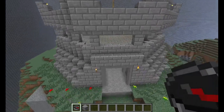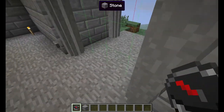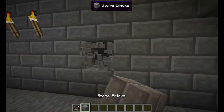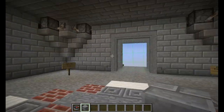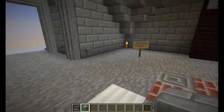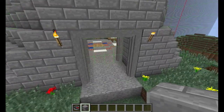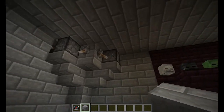Let me go ahead and turn on chunk borders — you can see that the border for this chunk is right here. The blocks that make up the inside walls of this base are all contained within the chunk, so the structure itself is sound. While the outside walls might be able to be taken over, the inside cannot.